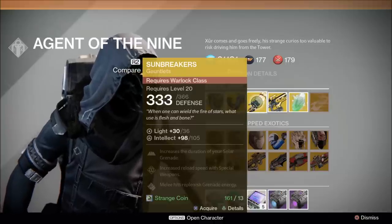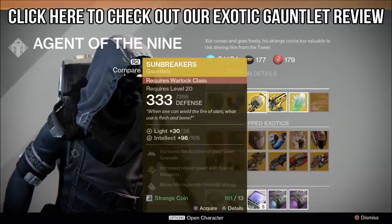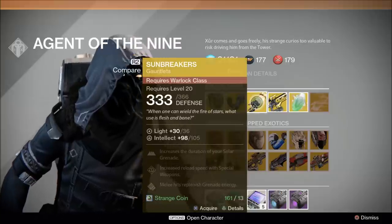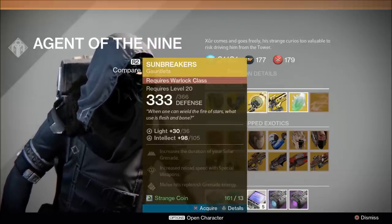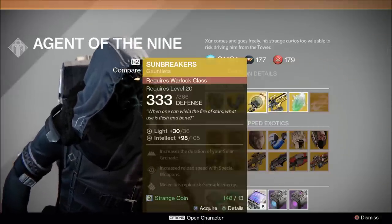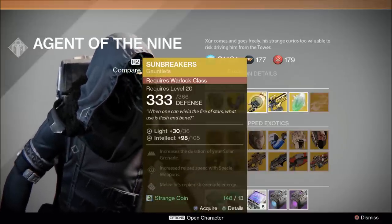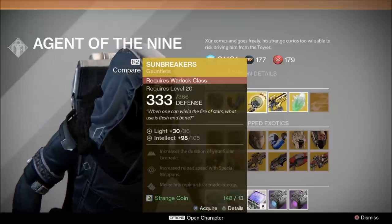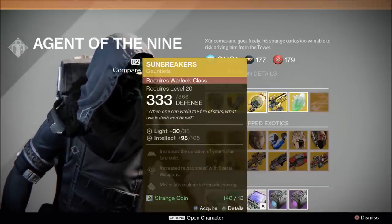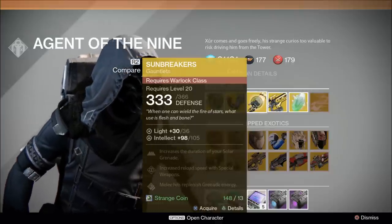For Warlocks we have Sunbreakers: 98, upgradeable to 105 intellect. Perks include increased duration of your solar grenade, increased reload speed with special weapons, melee hits replenish grenade energy. These are really solid gloves — I'm going to go ahead and pick up a pair because I accidentally dismantled my other ones. While a lot of other exotics outweigh these, they're a nice pair if you like zoning off areas with solar grenades. Get the talent for two grenades and you can cord off an entire area. The 105 stat roll is pretty good.